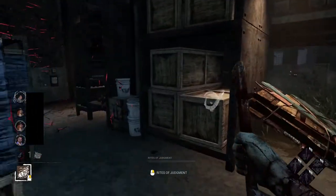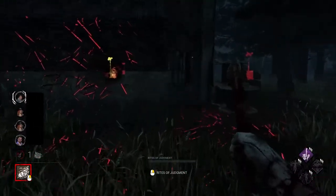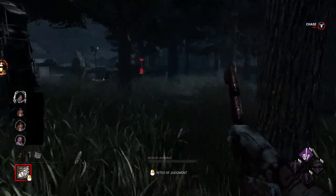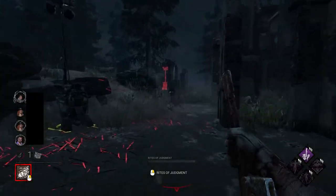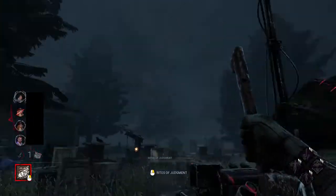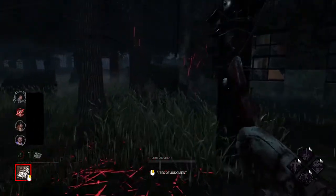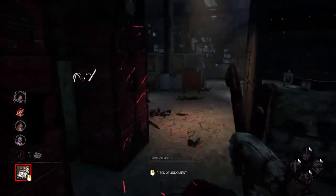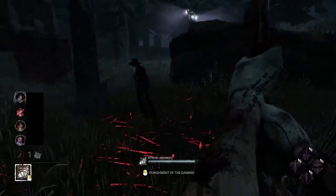Sometimes I do struggle with aiming my Punishment of the Damned attack. It's very useful, it's just I find aiming it to be a bit tricky. I have played quite a bit of Pyramid Head, but he's not one that I play constantly — he's like my fourth main killer. Hence why I'm doing this series. The reason I haven't got any power add-ons on him is I want to actually master the base kit, and then from the base kit I can add augmentations which make it easier. Master the fundamentals before you try and master the augmented state — that's the thinking behind this.